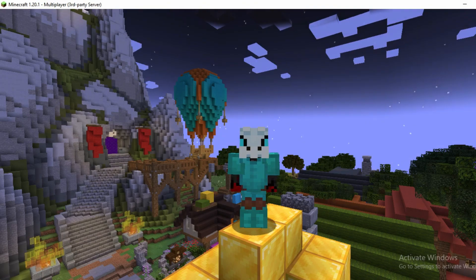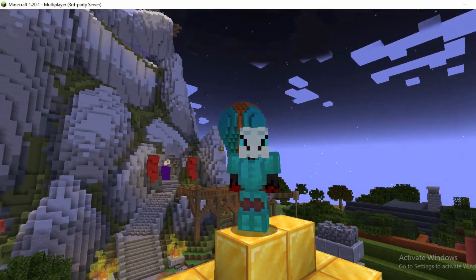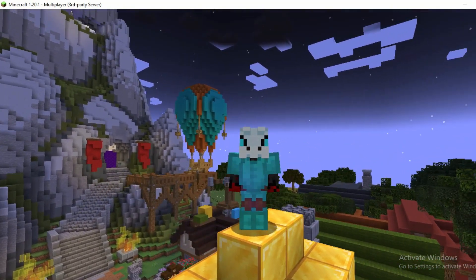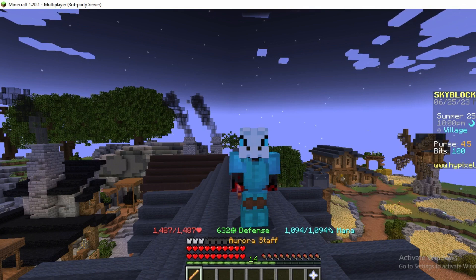Hello everybody, welcome back to the channel. In today's video I'm going to be showing you a cheap zero requirement weapon that is absolutely overpowered for early game and mid game players. The weapon I'm talking about is the Aurora Staff.